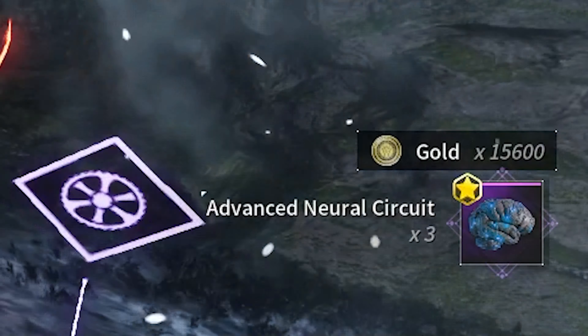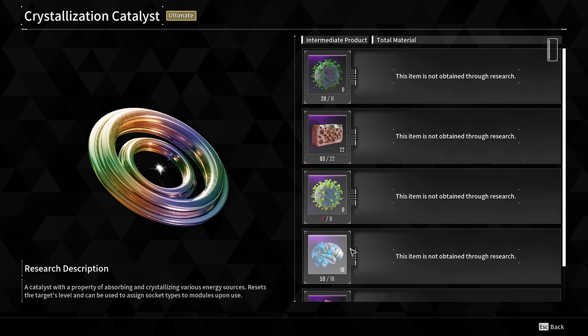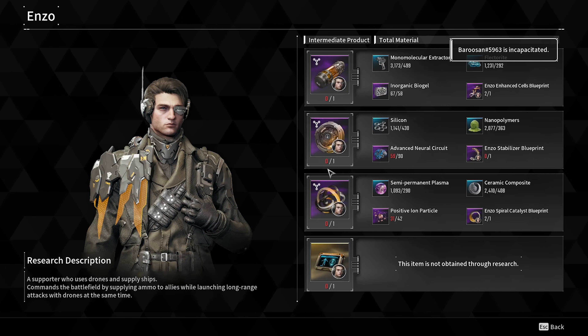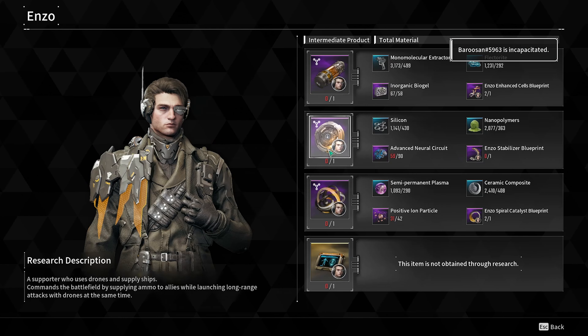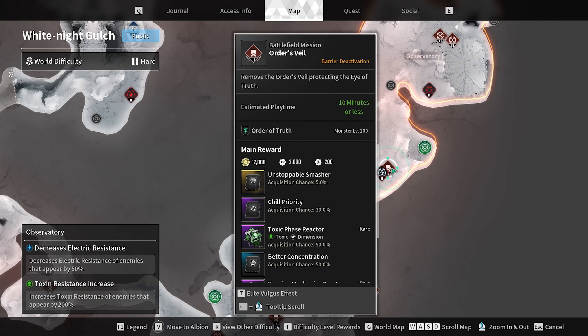If you've been trying to farm neural circuits to either craft crystallization catalysts or get Enzo — the character — this guide is for you. If you get Enzo, you don't need codes to break the vaults; you can use him instead.